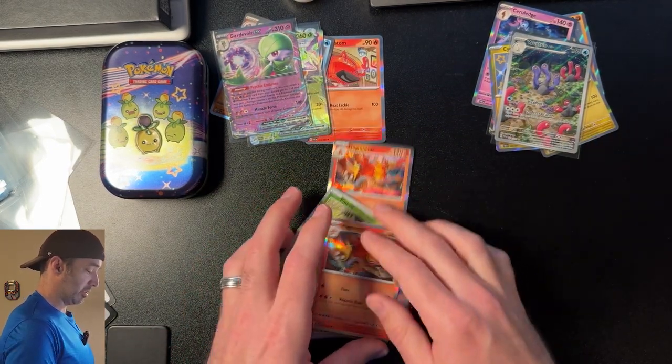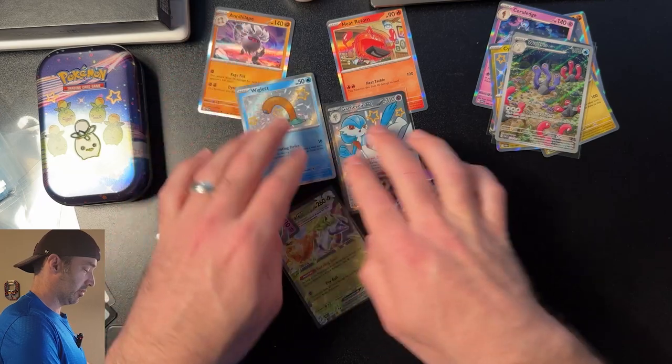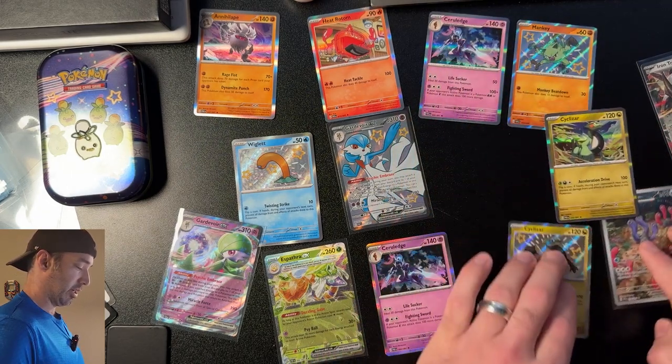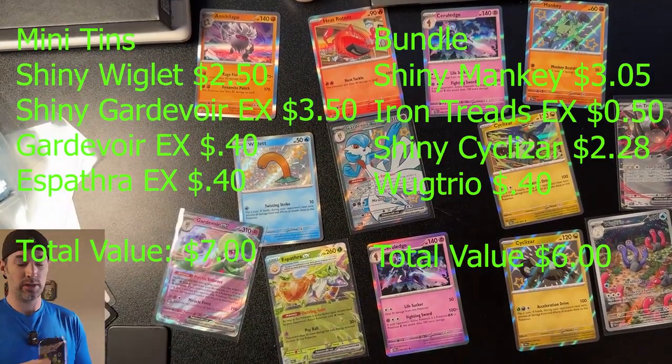I'm going to put all the hits in front of me and label which one came from which pack and the value. The Gardevoir and the Shiny Wiglet — we got some pretty good hits out of the Mini Tens. And over here we have some Shinies as well. Overall I think the Mini Tens took home the bacon, but I still think the Booster Bundle is the better value at $25 versus $30. You're gonna pay a little more premium for the Tens. For me I'd rather buy the Booster Bundle. Let me know in the comments which one you think won and which one you'd prefer. Thanks for watching, I love you guys, thanks for the support. You just got CD Teched — see you next time, have a great day, bye!